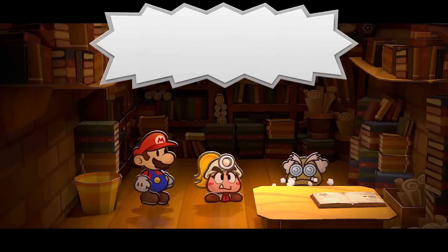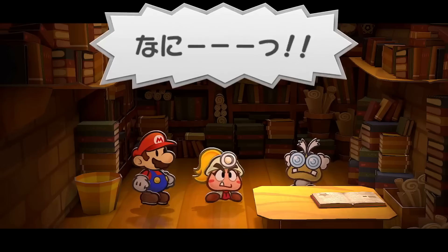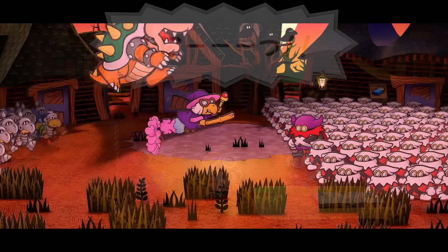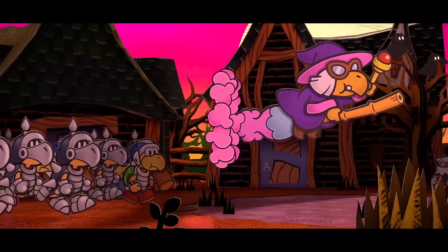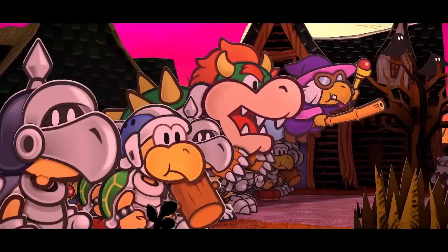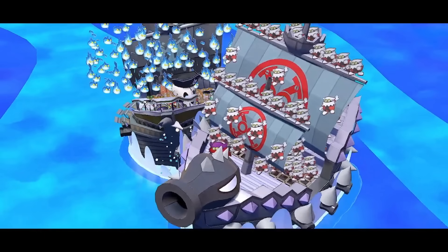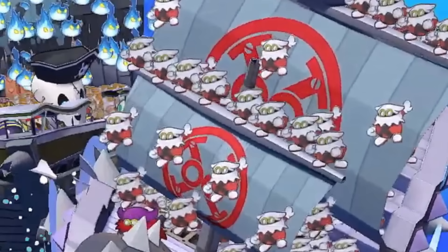It also looks like there are new animations added — for instance, Frankly has a new one here as he's shocked. The war scene between Bowser's army and the X-Nauts versus Sir Grodus looks a lot different, with more dramatic camera angles as a big war is about to break out. Also, in the pirate ship scene with Cortez versus the X-Nauts, instead of the X-Nauts just randomly standing on the sail, they're actually holding on to it this time, which keeps it from looking silly.